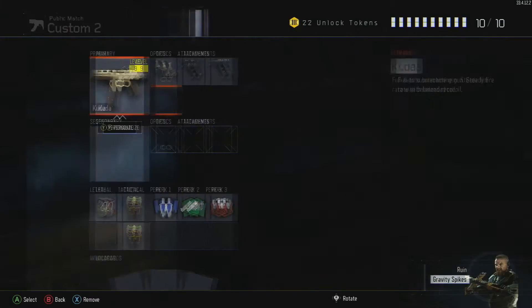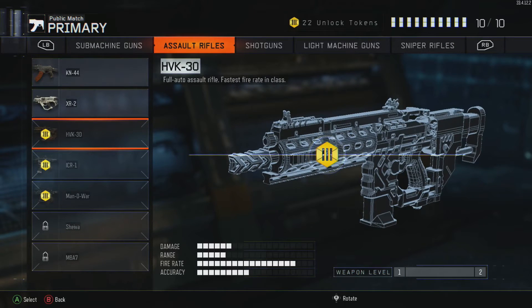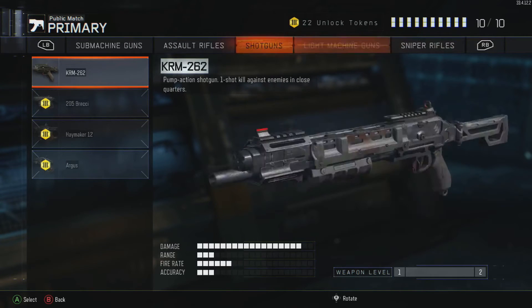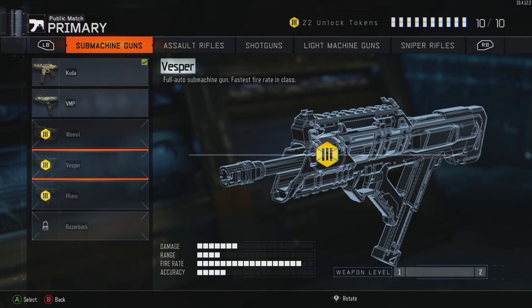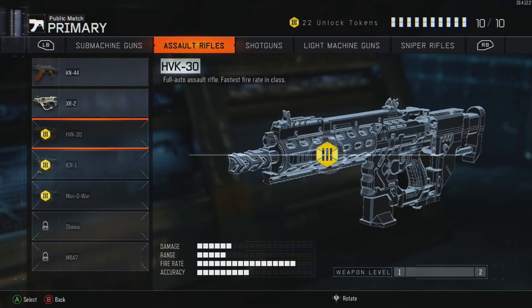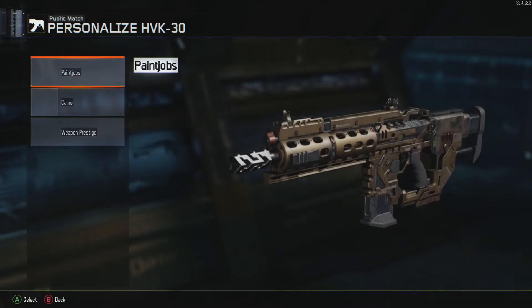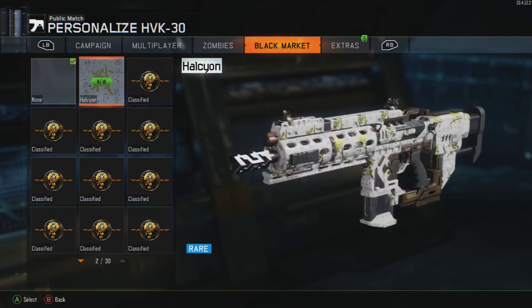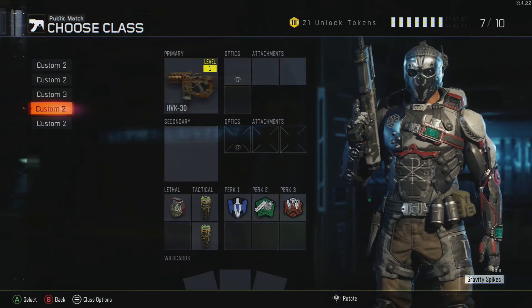Not sure what — I must have passed it. What gun is that for? It's for this one. We're gonna go ahead and unlock, equip, and personalize the camo. There it is, looks pretty nice. Not sure if this is a good gun — I have not used the HVK-30.